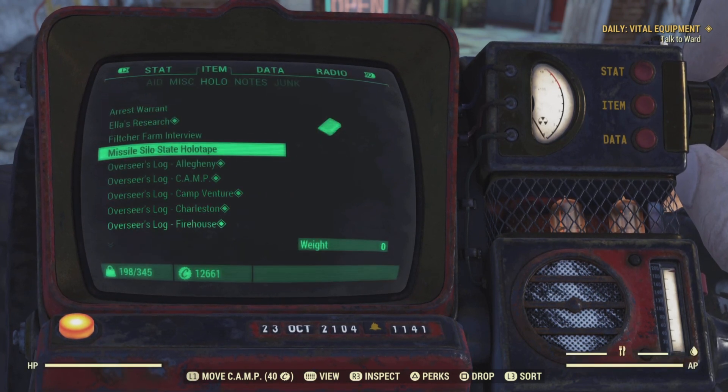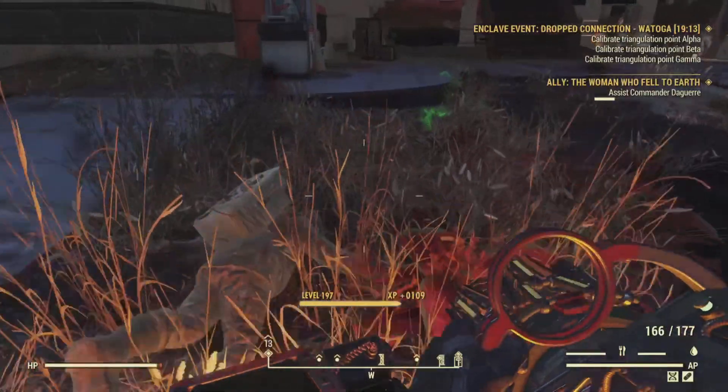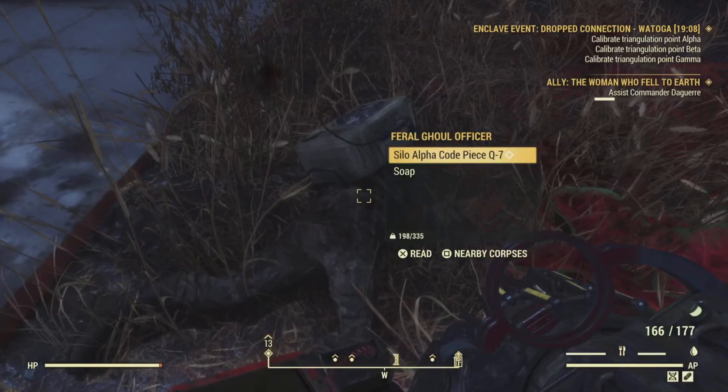The next thing you're going to want to do is go around killing enemies that carry an 8-digit code for your chosen silo, or you can go to a website called Nuka Crypt and get the code for free. Links will be in the description.